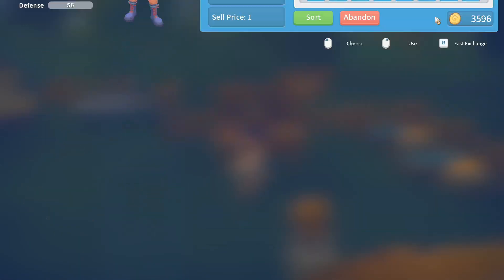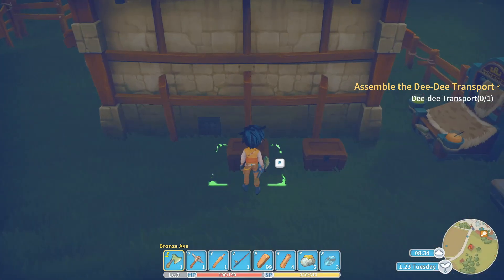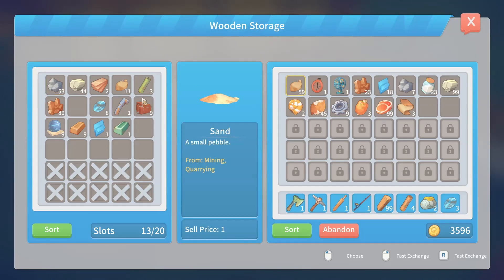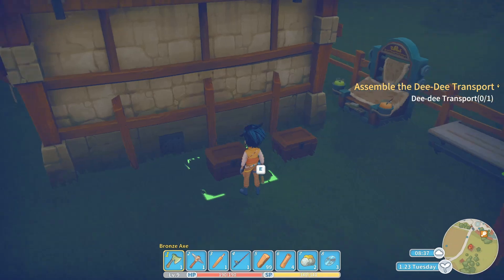We have 60 sand on us, and there's some in our chest — but not quite 80 worth. So we already need 10 more sand; I'll be trying to gather that up in a bit.